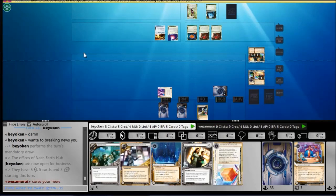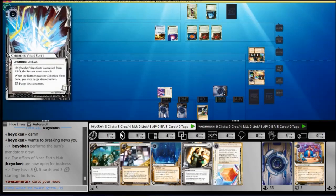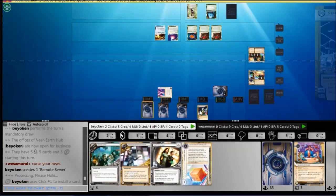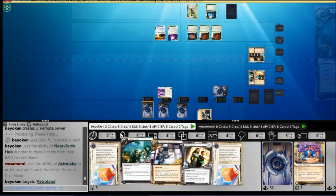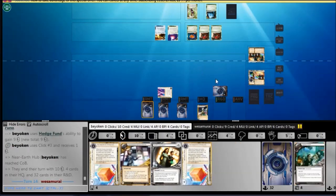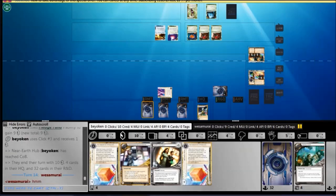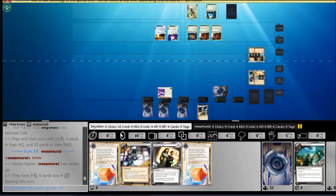So now he actually has credits, which means I cannot continue pumping agendas out under that Wraparound. At the same time, I don't want to draw attention to the Cyberdex. The last thing I want is for him to run in, trash it, and leave me with no Cyberdex to counter Clot. So I'm not going to install anything in the remote, not going to bother baiting out his barrier breaker — I'll just continuously install stuff and hopefully find agendas to score on my SanSan City Grid, which I just installed.